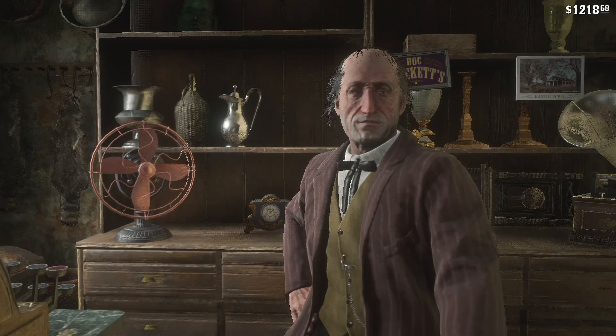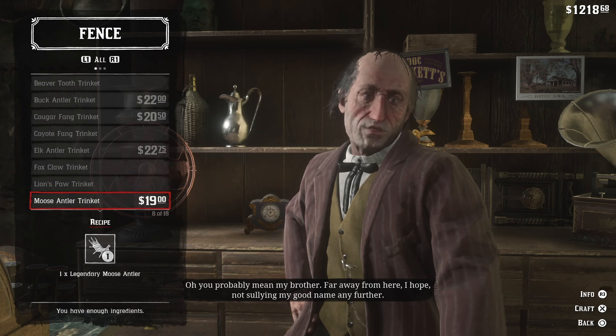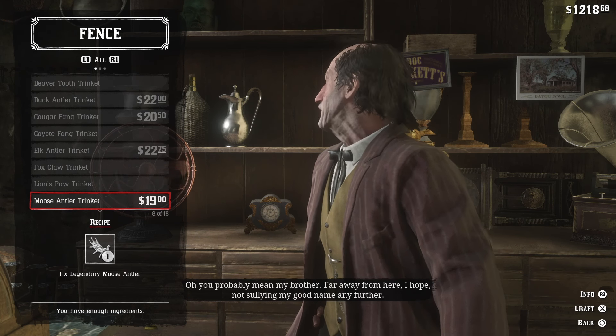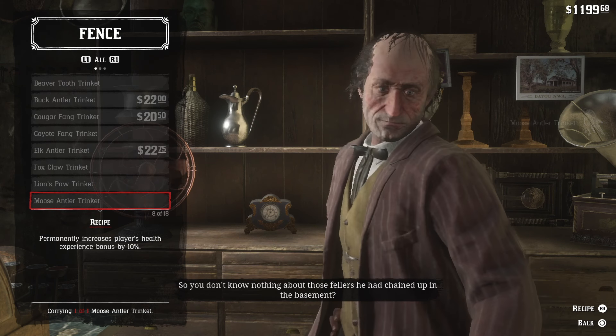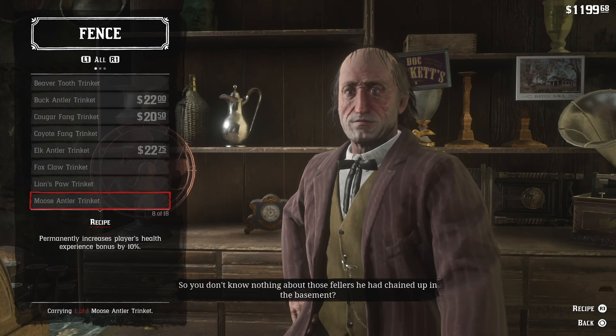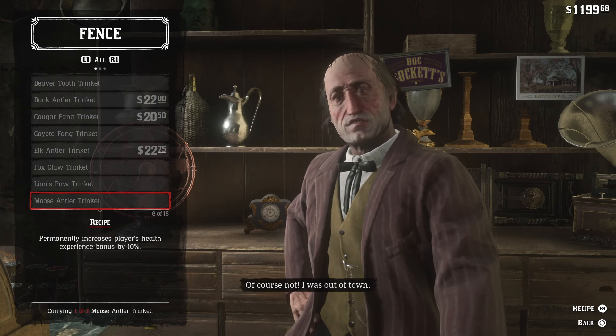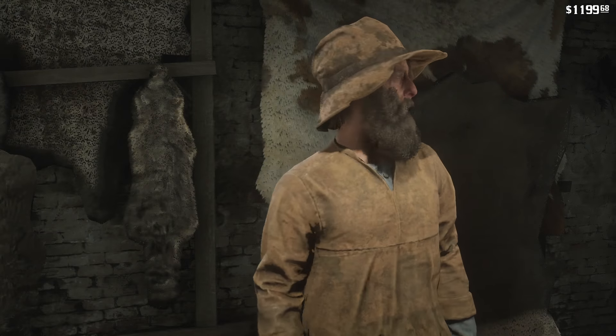As always, we're going to go to St. Denis because our trapper and fence are next to one another. We're going to trade in the moose antler for the moose antler trinket. All these trinkets and talismans are really good. This one is going to increase your health experience bonus by 10%, which is really cool. That may be something that others choose to prioritize over some other things.